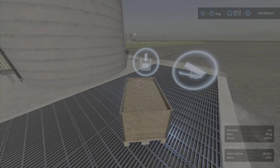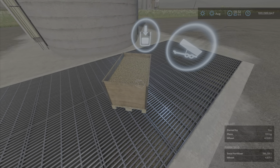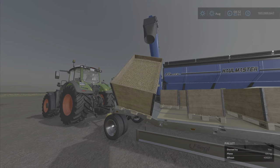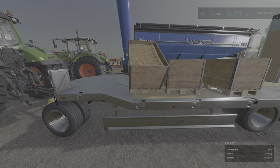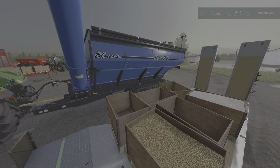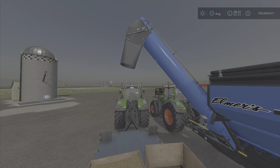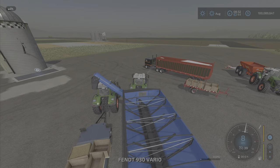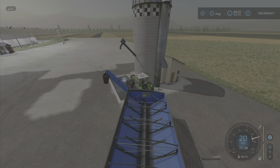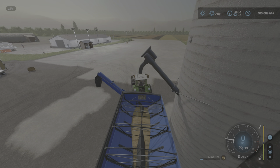Just put it on there and it's going to empty all that into here eventually. It's not super fast, but it's a box. So how do you fill them? You can fill them with an auger wagon. If you have these out in the field and you have a harvester, you can empty the harvester into them. That works — I filled that with this auger wagon. If you have stuff in a silo that you want to put into one of these, that's no problem. It's easily transferable.